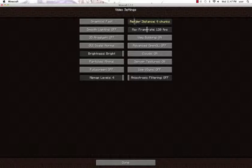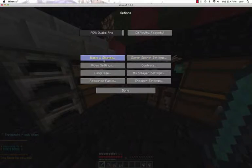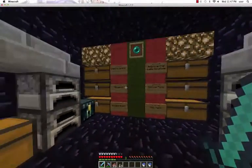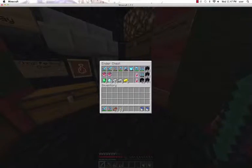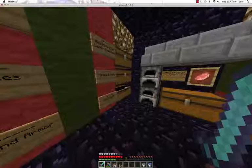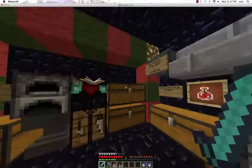Here is my main base — me and Chris's main base. We have all our different chests. I have my ender chests right here, loaded with stuff. We don't have much in these chests since we keep most of our better stuff in ender chests. That's like our vault, we call it.